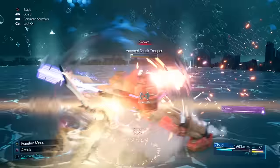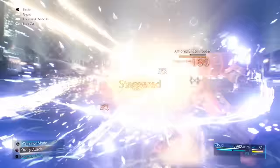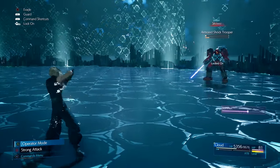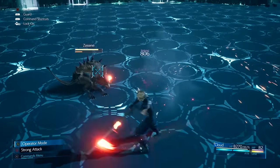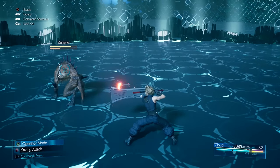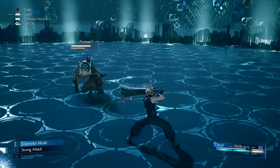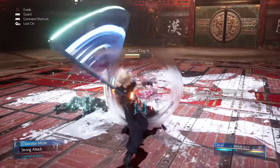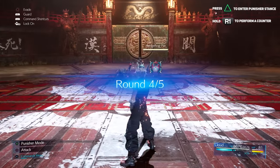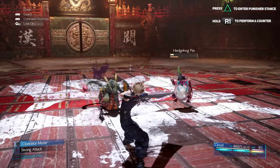Let's start things off with two very powerful mechanics that Cloud can use: the counter and the counter attack ability. The counter is something Cloud comes with by default, much like his block using R1, and it works very similarly — except you will have to switch stances. There are two versions: a basic one and a more advanced one. For the basic counter, switch to the Punisher stance and press and hold R1, then wait for an incoming attack.